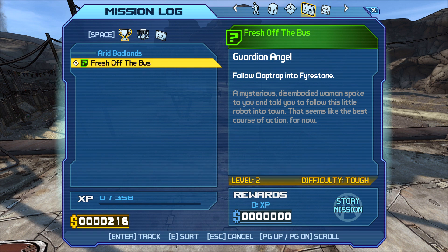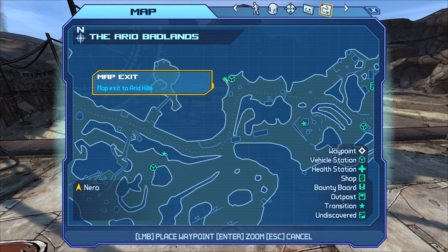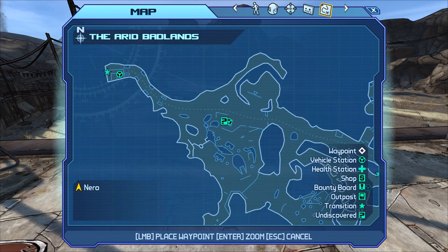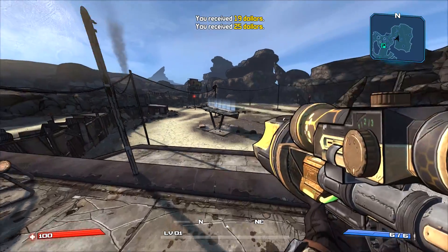Here's the new mission log, and over here is the map itself. One quality of life improvement I wished they would add — and they did — is when you hover over the stars to go to different locations, it tells you where you're going. We didn't have that in the original game. You'd see an exit and wonder where it leads. Now we know. That's freaking awesome.